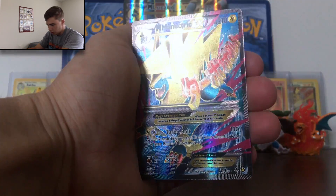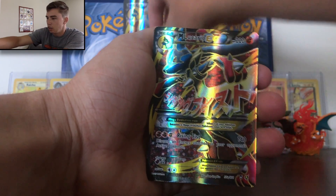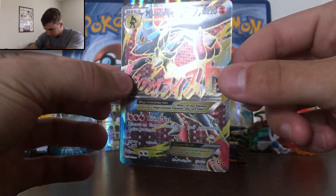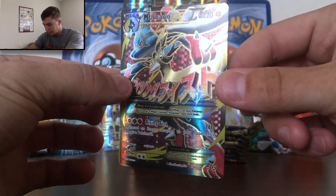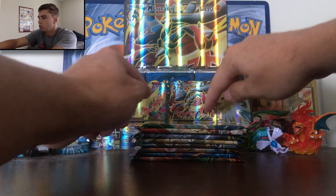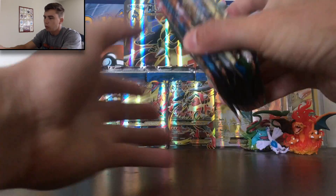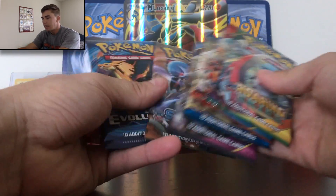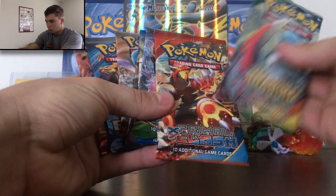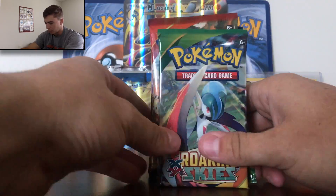Mega Manetric EX. These cards are insane. And they don't even say promo on it. So you can be like, I legit got these. And they are super — oh my lord. Look at the shine on that, guys. This is insane. But wait, it gets better. Not only do we get these four guaranteed awesome looking full arts, but you also get eight packs. And they keep it classy here — they're giving you different packs, every single one of them. We got a Roaring Skies, Primal Clash, Fates Collide, Breakpoint, Ancient Origins, Steam Siege, Ancient Evolutions, and Breakthrough.